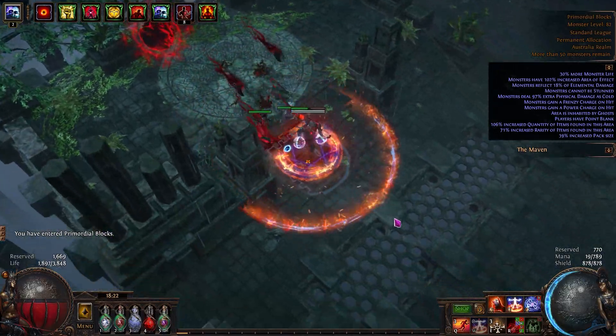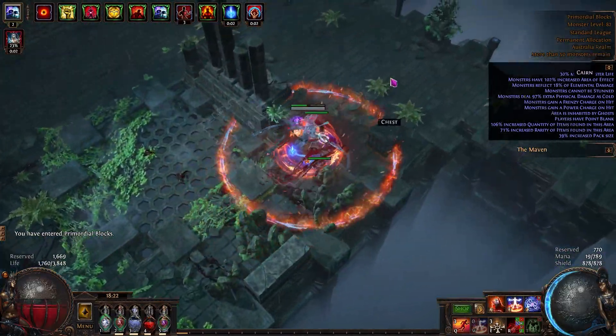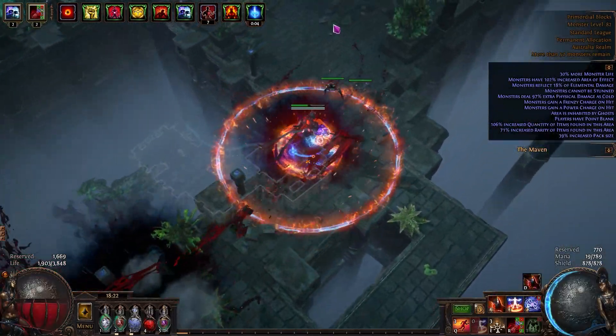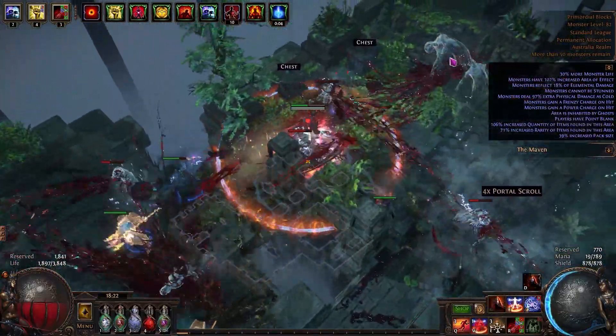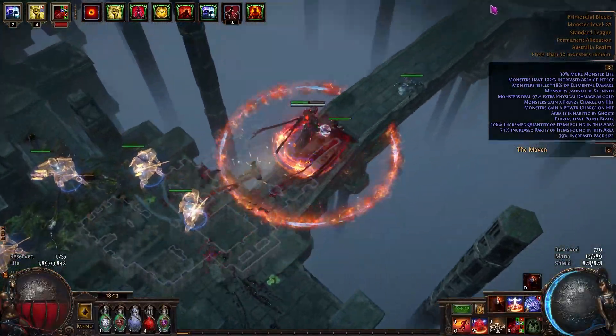First one is the Reap Mine Trapper. The selling point of this build is you do not need to aim, because the trap that is spit out of the mine will jump towards the nearest enemy. And also, even though this is a trapper at its core, since you are also using mines, you can benefit from some of the mine passives as well.